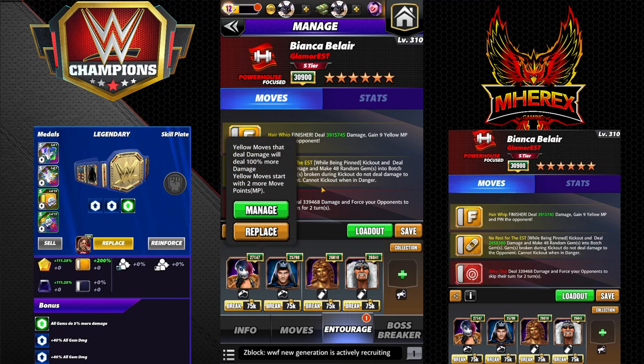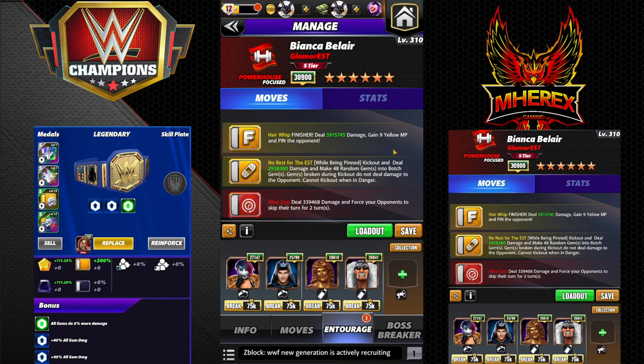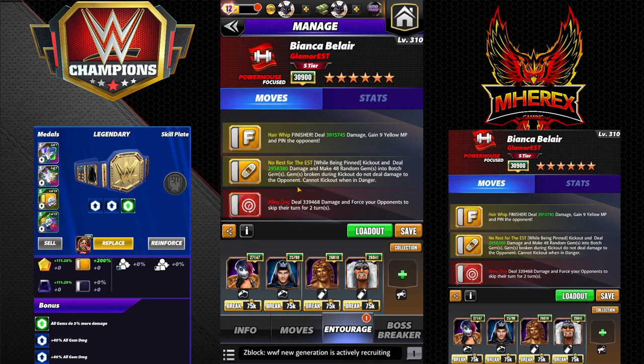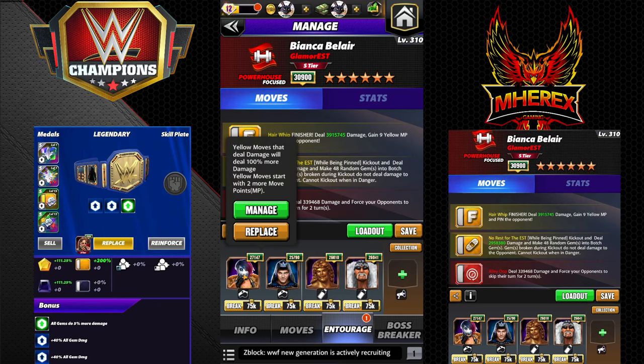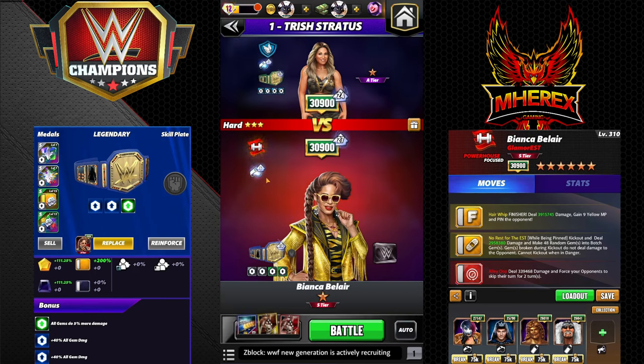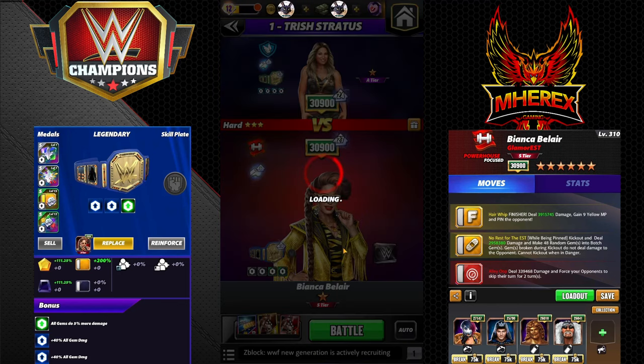For the build set, run Asuka for yellow move damage and two yellow MP — buffs both the kick out and the finisher. Dom Two Matchy Match Rude for 40 yellow move damage buffing both. Hogan for two more matchy match — so three matches gets you to seven; Asuka's two MP and one for your turn means one three-match loads you. The idea is you want to get pinned to trigger the kick out.